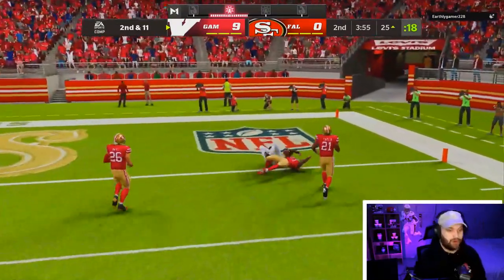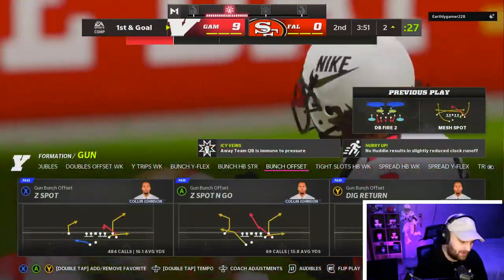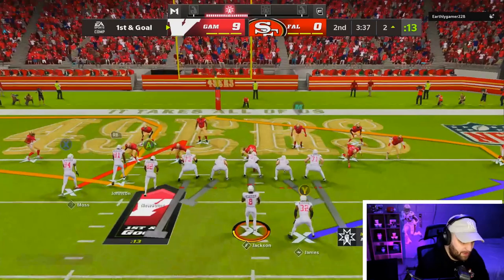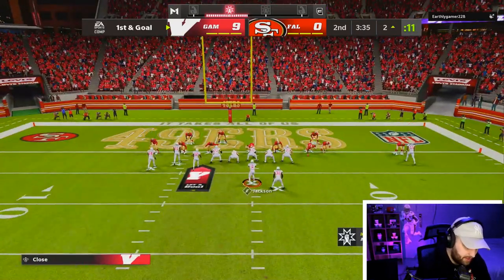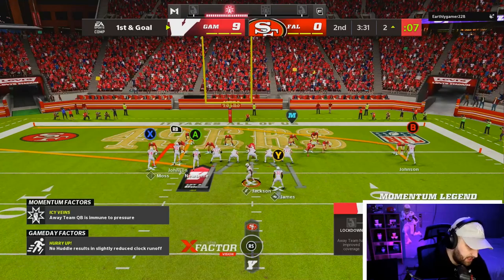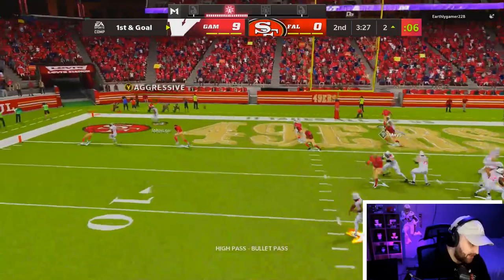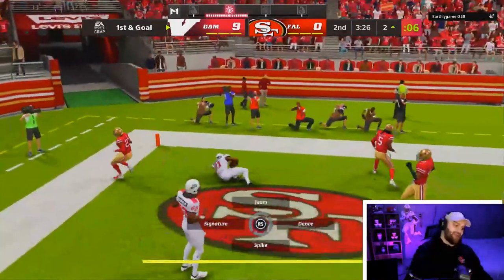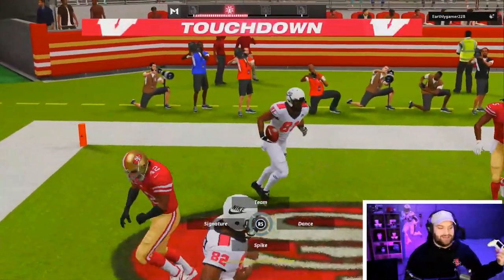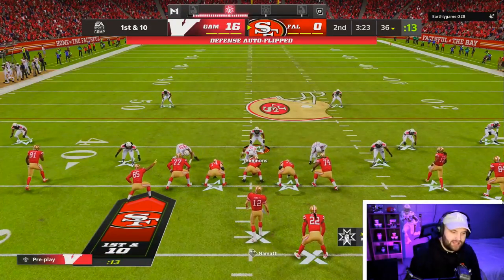I want to show you guys how glitchy red zone threat can be — this is actually my first time really using it. This is perfect. It might be a little too close but I still think we have enough room to throw a high ball. Calvin Johnson goes up and gets it — let's go baby!